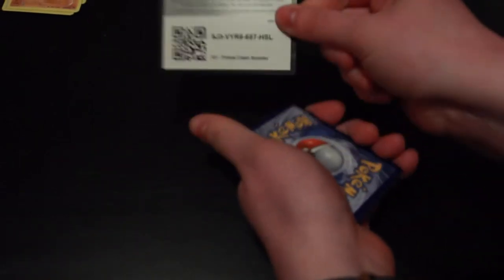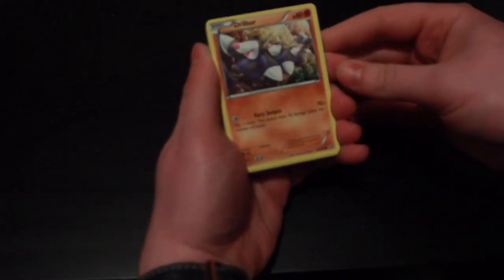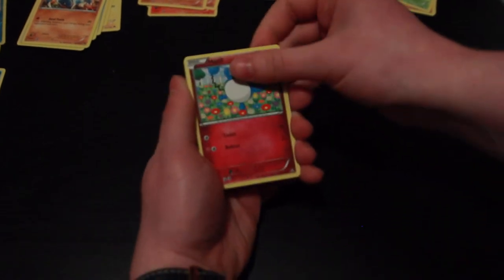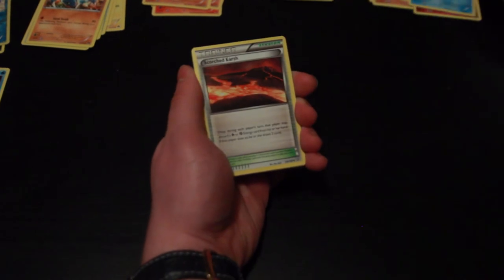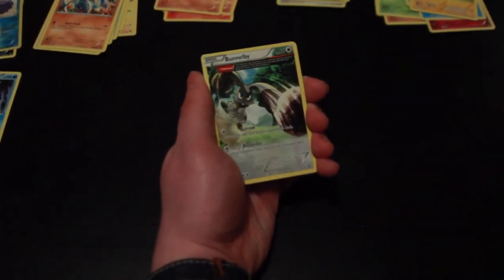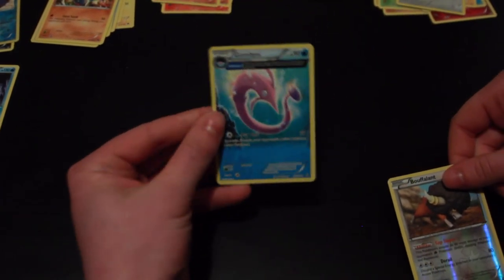And then our final pack, which is the Primal Clash — this is the fourth pack of the tin with the Gyarados EX. There is your code for anybody who would like that. Enjoy. We have a Meditite, Drilbur, Shroomish, Marill, Corphish, Scorched Earth Trainer, Electrike, Bunnelby, Bouffalant, Reverse Holo, and Garbodor, and that is the rare card.